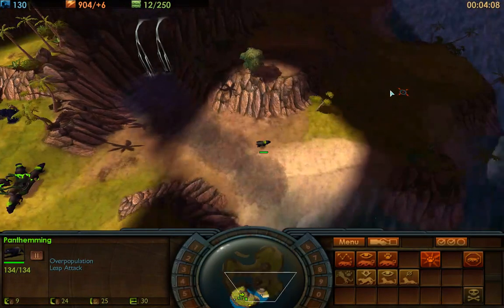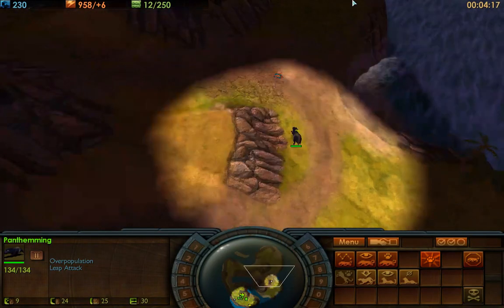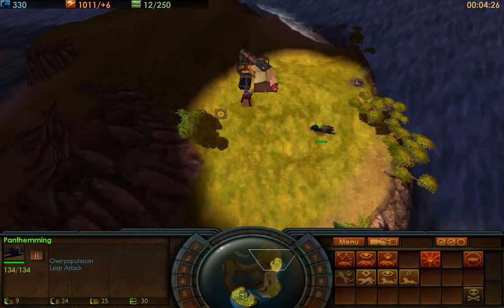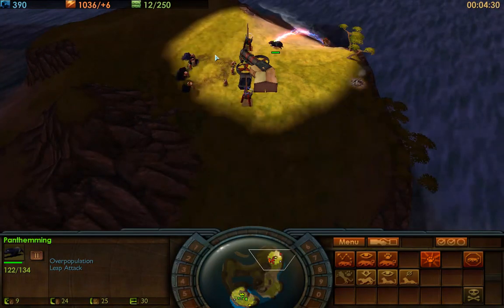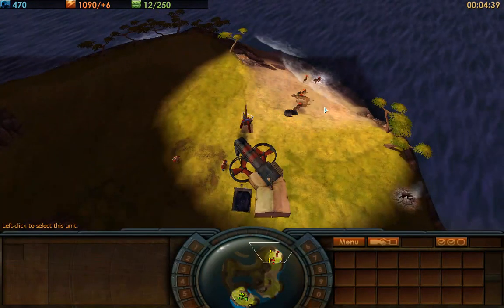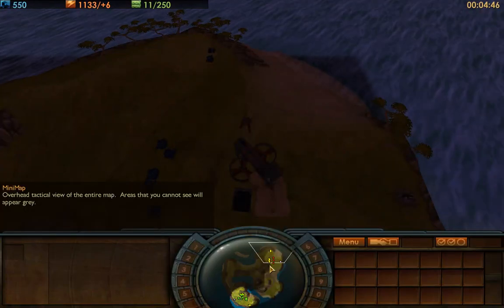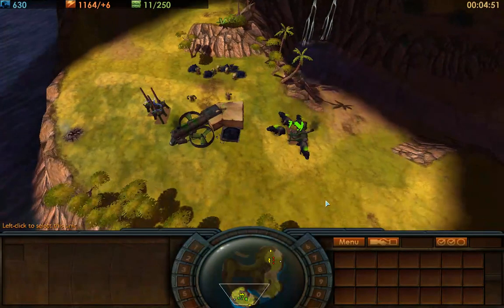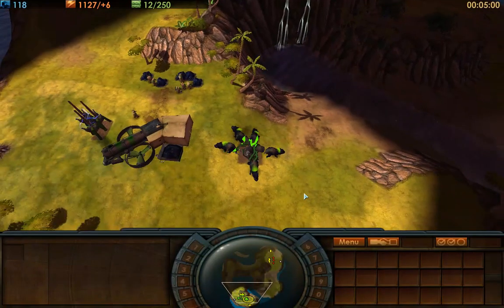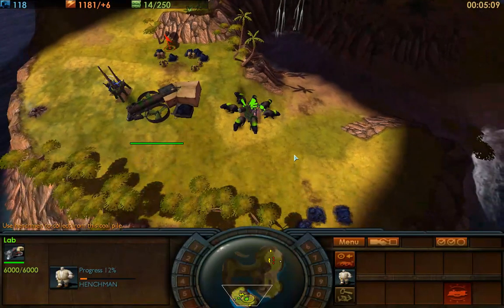Another thing you'll see new players do is they'll send someone out to scout. Here you can see my rookie mistake — sending one unit to scout isn't that great. Also, I'm following it around; you can just click on the mini-map to tell the creature where to go. Don't send just one creature — it's going to die. If you're going to have a scout, send a henchman. They're cheaper and can do more things.